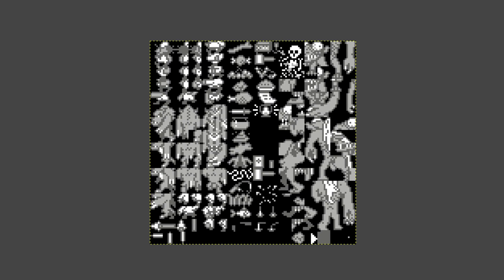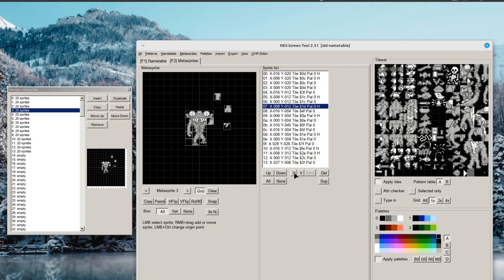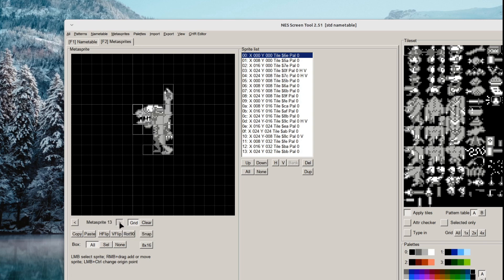The only problem was that the tileset was already full. At first I thought maybe I should use blinking instead, or maybe design a completely new boss — maybe smaller so I could fit in more animations. But then I thought: what if I could make these new animation frames out of existing tiles? It was an eye-opening discovery that I don't really need to put sprites in a grid or have the exact same number of sprites in each row — I can do whatever I want as long as I don't add extra sprites.